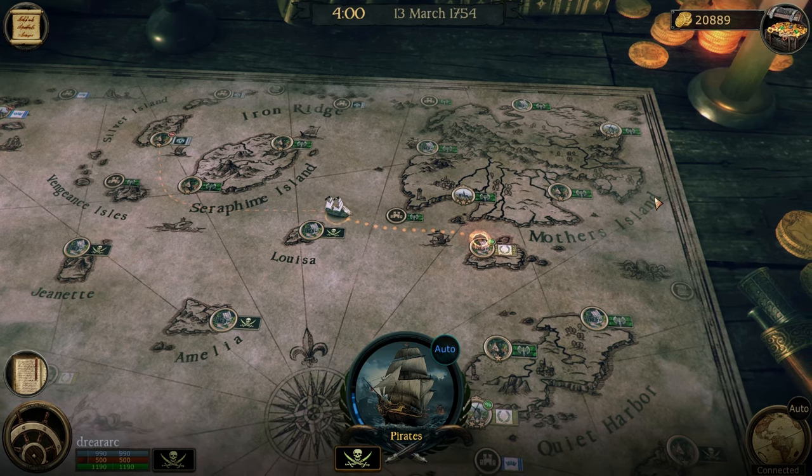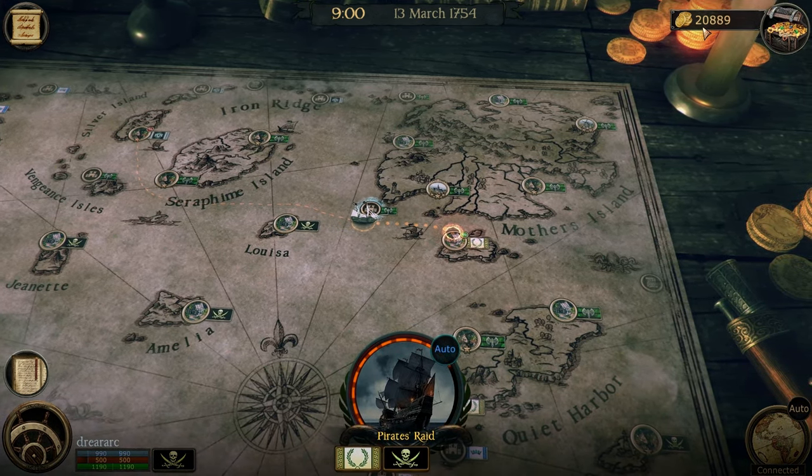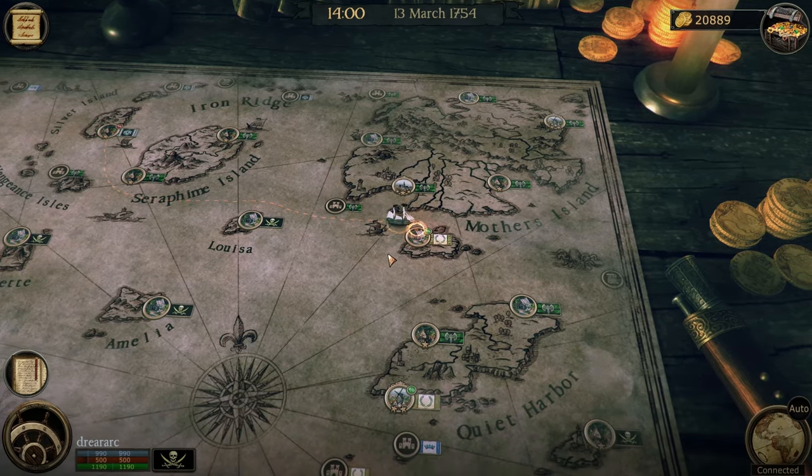Check it out guys — easy way of getting money here. Check out how much money we have up at the top: 20,889. Pretty amazing, right? So I figured out a little trick right here.